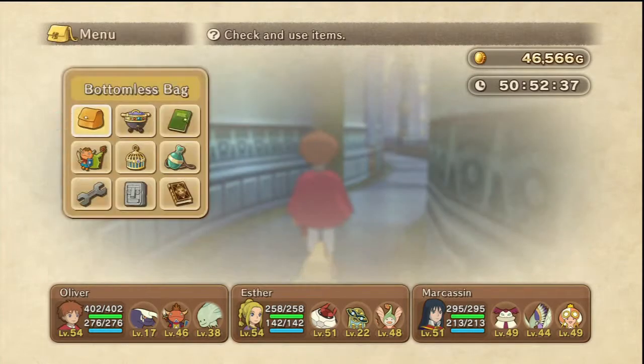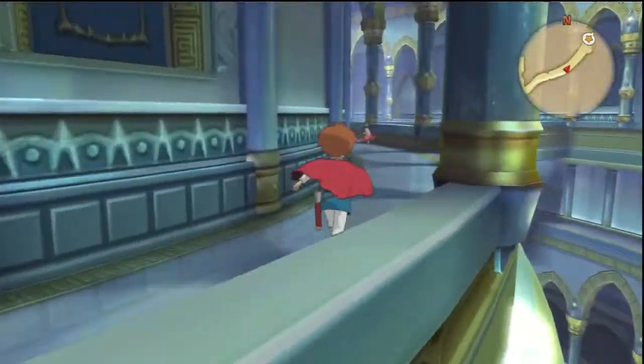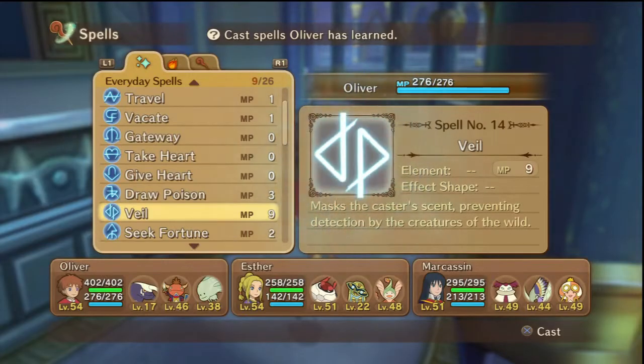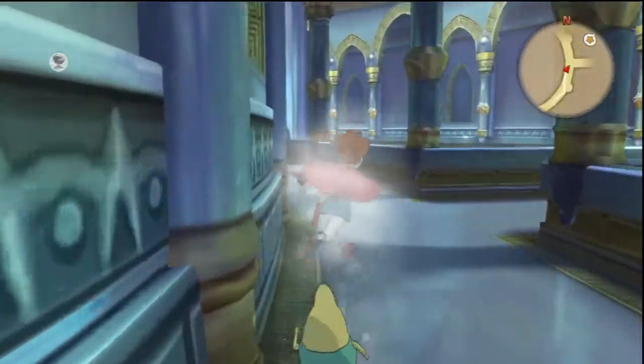We had about 70-odd grand when we started, but now we're down to 46. Let's explore the castle, shall we? Veil is going to be your best friend — we can cast it, which is kind of nice. Now we've got some really high-level tier monsters here, so let's try to avoid them. The hallways are narrow — not fun — but we'll make it through here.